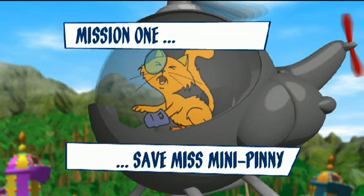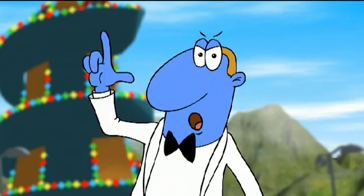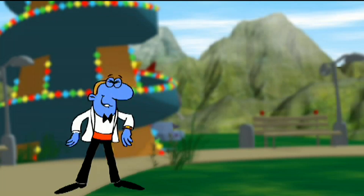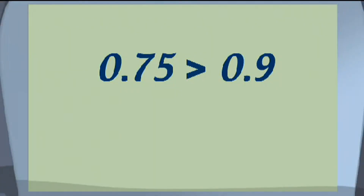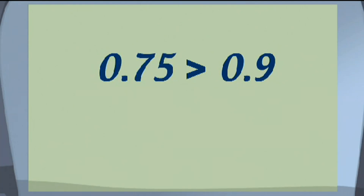Mission 1: Stop the pussy flying the helicopter and save Mini-Pinny. Is the sign true or false? Put a tick if it's true and a cross if it's false. The arrow should point at the smaller number. Is 0.9 smaller than 0.75? No, it's bigger. So put a cross.